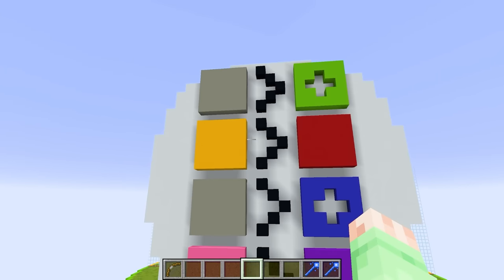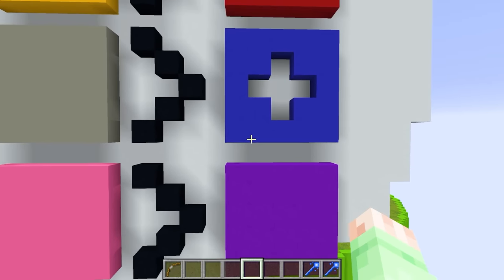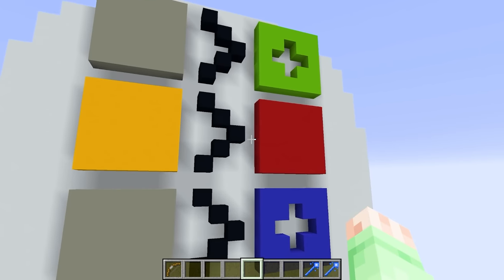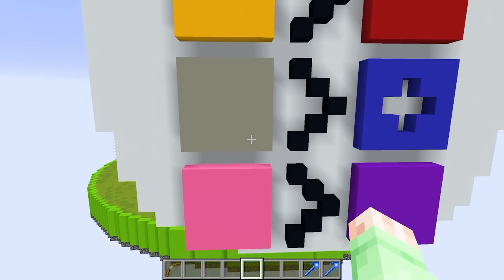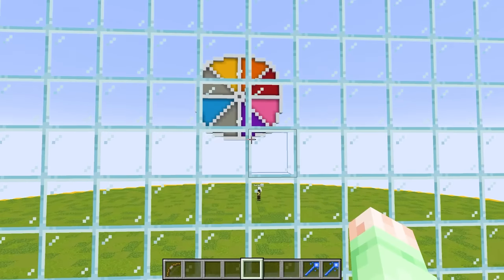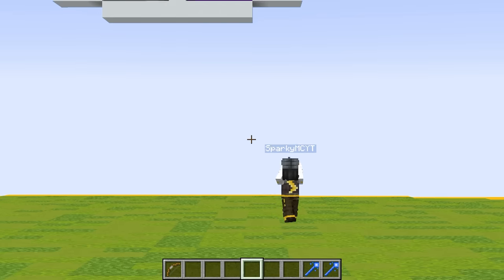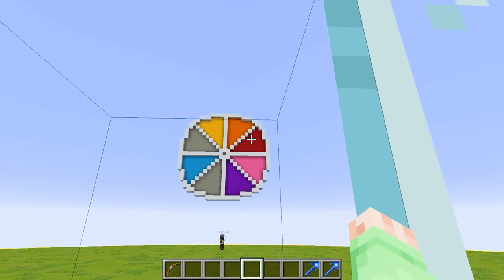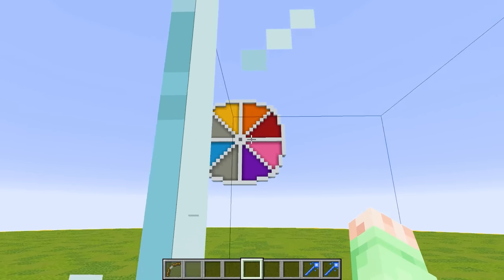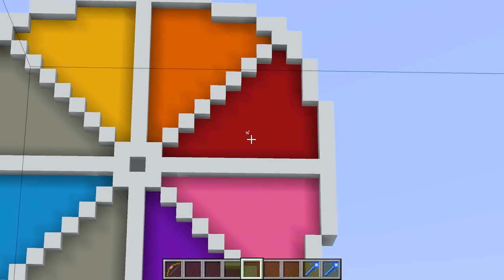Now we're on round three, and we really want Sparky to either choose the red or the purple on his roulette wheel, because that will give us the best chance of countering his mob. Each mob is gonna get more and more powerful as the video goes on. Let's see what color Sparky's gonna shoot — we want him to hit the red or purple one. And he hit the red one!